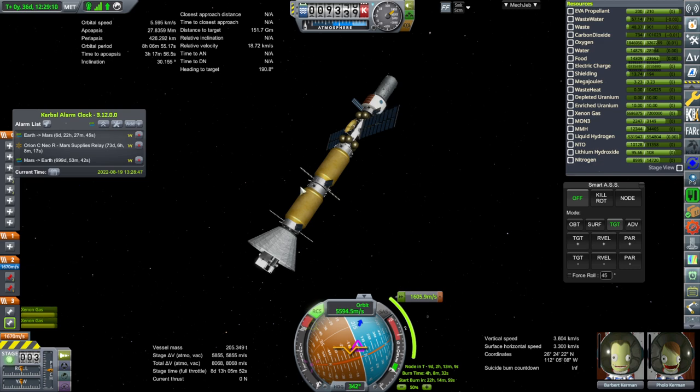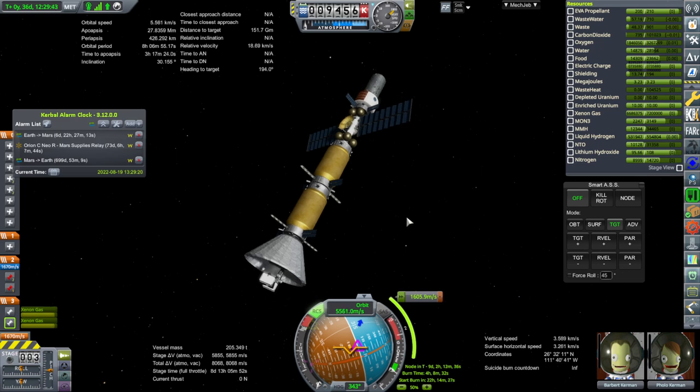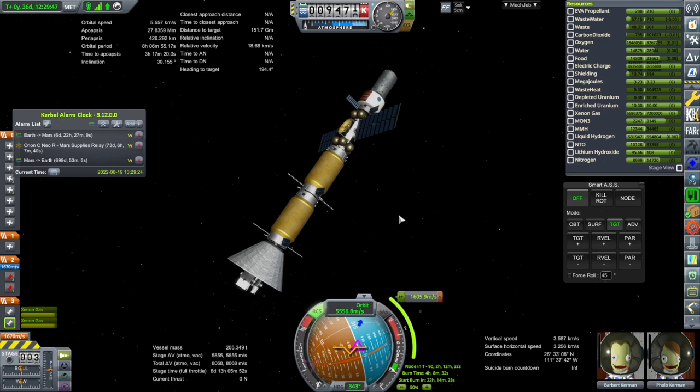We are going to get them going out there and then we'll see what else we need to send. Anyway, lots to think about, but they're here — this is our crew for Mars, our first crew for Mars. I don't know how it's going to go with them, but we'll find out. So with that, thank you for watching. I hope you enjoyed this video. If you did, please press like. If you have any comments or suggestions, please leave them in the comment section below, and I'll see you next time.